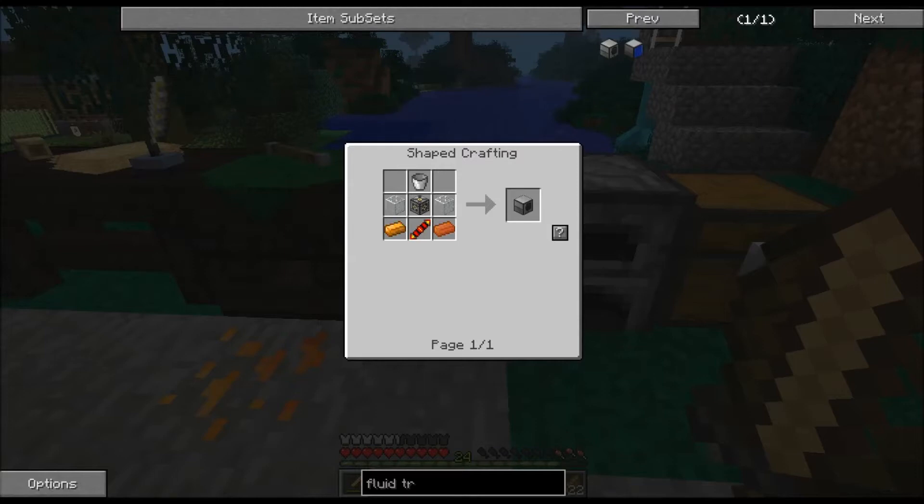What I suggest when you do this: if you haven't got a sludge boiler, make two machine frames, because you will need a sludge boiler as well for when you get to the soul sand. So I will see you in a bit guys when I've made the fluid transposer.